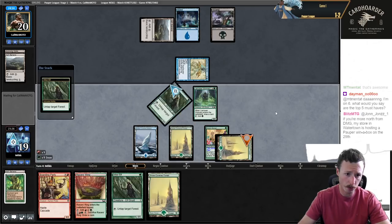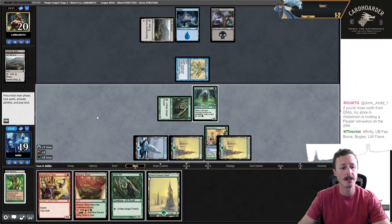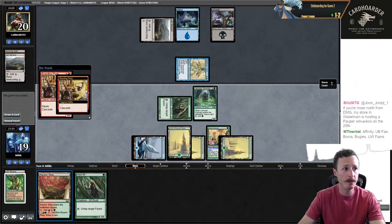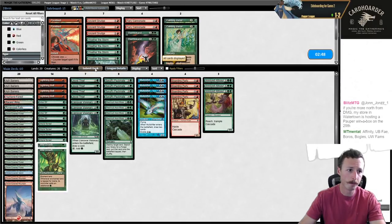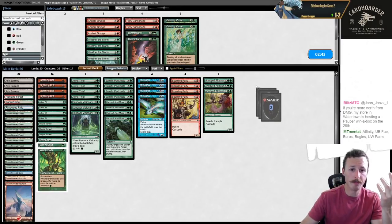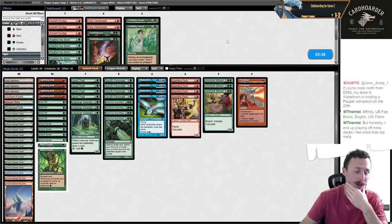No Ninja from them, and no removal spell either — interesting. Let's just lead on Boarding Party. Might as well play Forest first in case they somehow have a Force Spike. Because I'm going to play Arbor Elf anyway, I don't need to play Racer's Ring yet. They just concede before Cascade. That's a little early. We were going to hit Packmate. I mean, I guess they were likely dead, but they had a bunch of cards in hand — they could have had Snap Out, removal spells. I guess their hand was just bad.